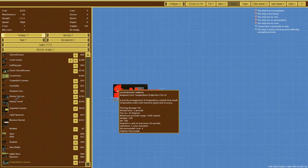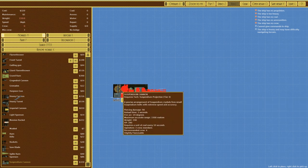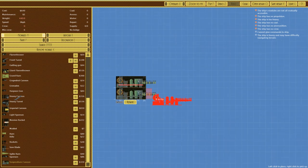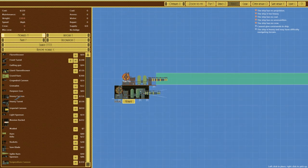The fire arc on the suspendium cannon is fairly pathetic but it doesn't matter because it would be sitting back. The main issue is you're not doing a lot of damage and certainly no blast damage, which means it's going to take a long time to take out what you're shooting at, so you'd better be able to weather that incoming fire.